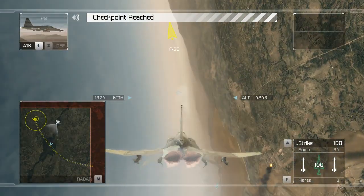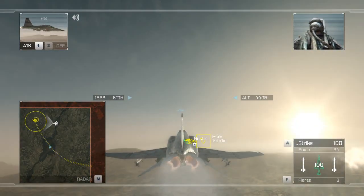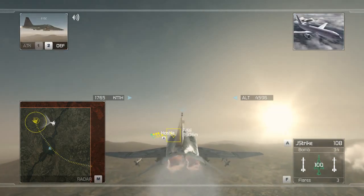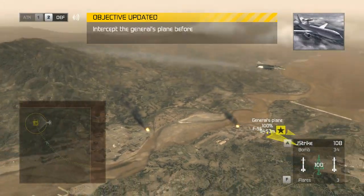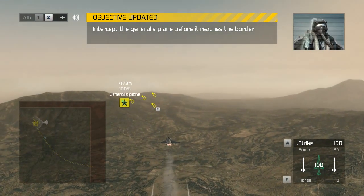Oracle, this is Reaper 3-2. I have visual on the bogeys — eyeball on a fighting echelon escorting a civilian jet. They're heading to the edge of the combat zone. Please advise. Reaper Flight, Intel suggests that the jet is General Akuya's private plane. You are clear to take out the escorts, but the private jet must not be destroyed. Do you copy? Reaper Flight copies — we're engaging the escorts now. Stand by.